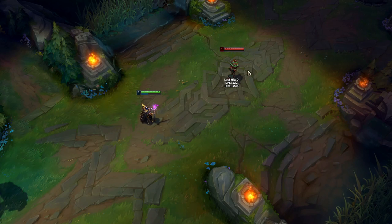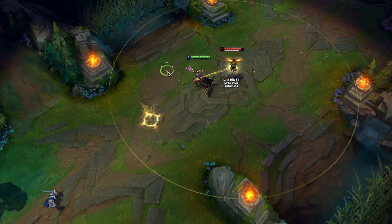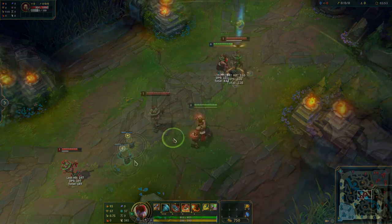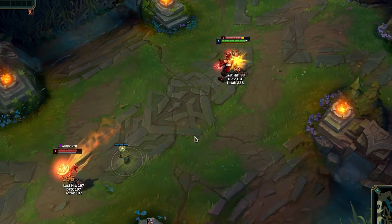LeBlanc can hide her E by using EW in quick succession. If Lee Sin cancels his W dash with his Q, he can ult an enemy while he is traveling mid-air.